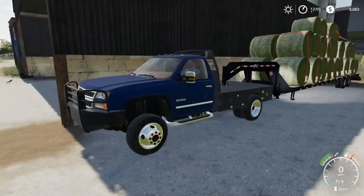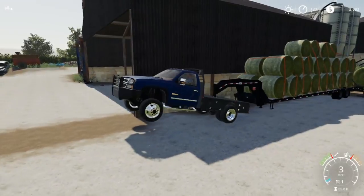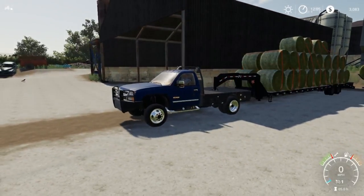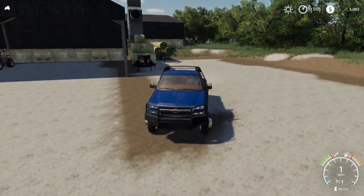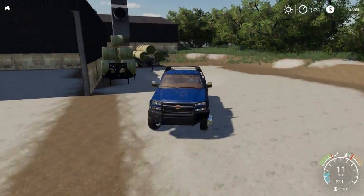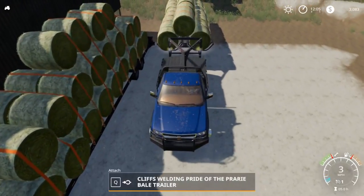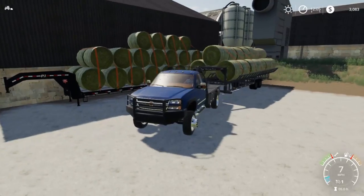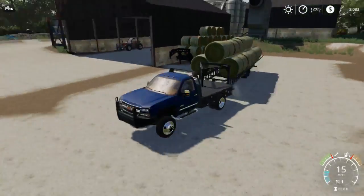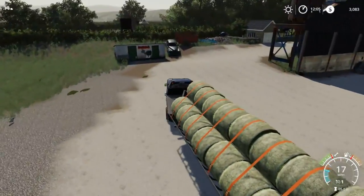So yeah, we got the blue pickup here — blue Chevy. Now this is a pretty good load and this pickup wheelies, as most of you know. So we're going to unhook it from this trailer and hook it up to the hay trailer, just because this one handles it better than that big trailer — there's too much weight on the fifth wheel. And we're going to be buying a new pickup, as you guys saw in the thumbnail.